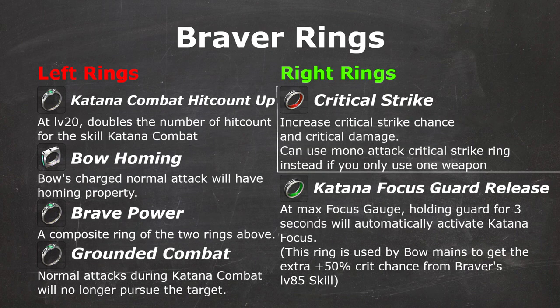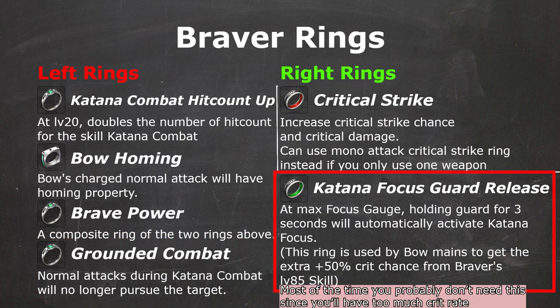Braver's most important rings are Katana Combat Hit Countup and Bow Homing, which are mandatory for Katana and Bow respectively, and can be made into a Brave Power Composite Ring later. If you main Katana, you may also want Grounded Combat to disable the Scuff Pursuit effect during Katana Combat. And if you main Bow, you can use Katana Focus Guard Release to enter Release State in Katana by holding Guard, then swap to Bow and keep the Release State, due to the level 85 skill.